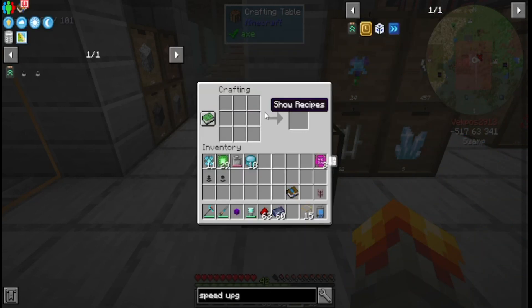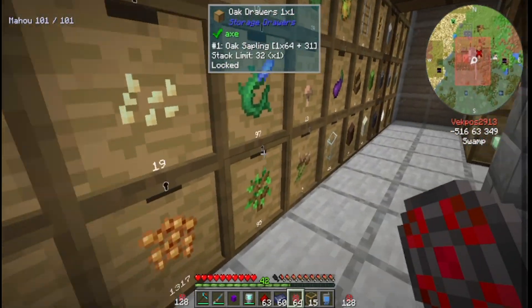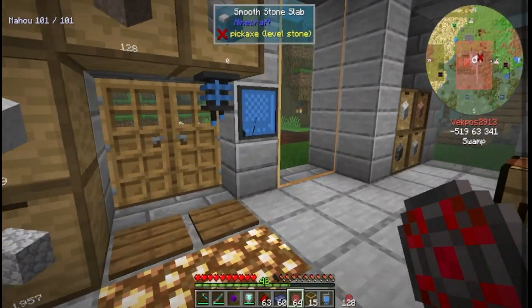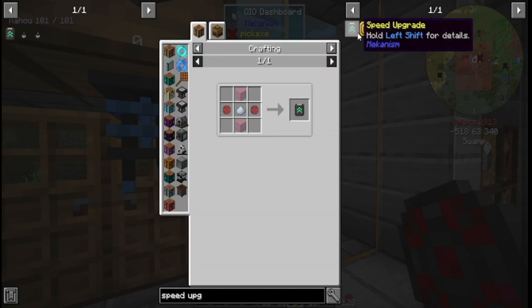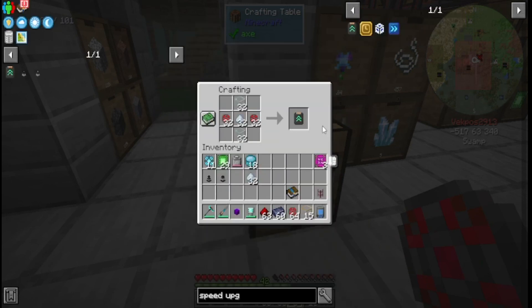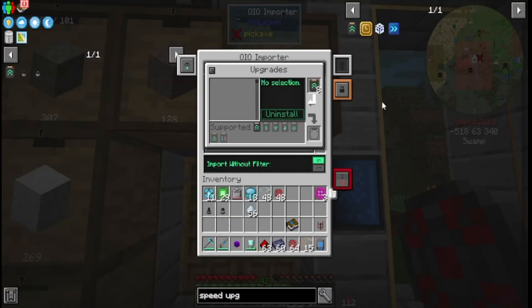All we need is some glass and osmium dust. I think I have some osmium dust — yes, I do. Anything else? Okay, cool. We'll make a couple of these. Max is eight anyway, so this is gonna be really fast. Bam.